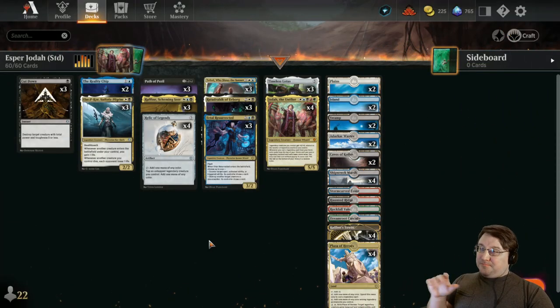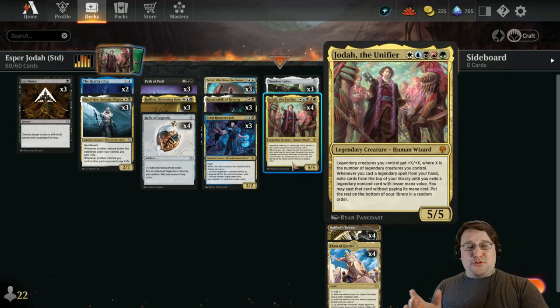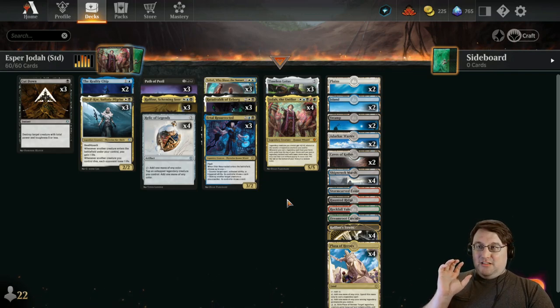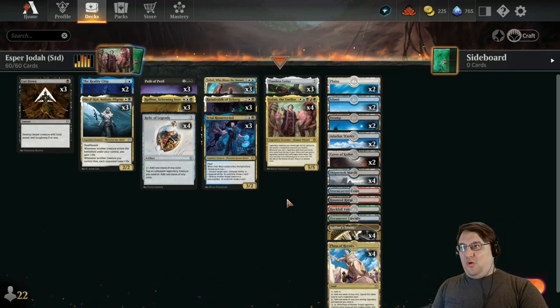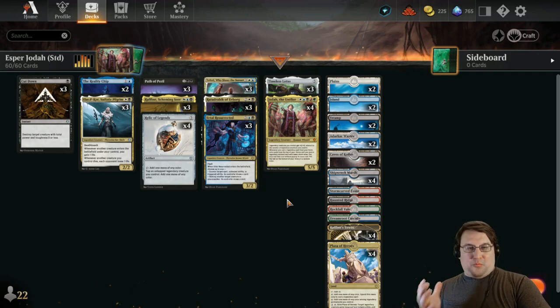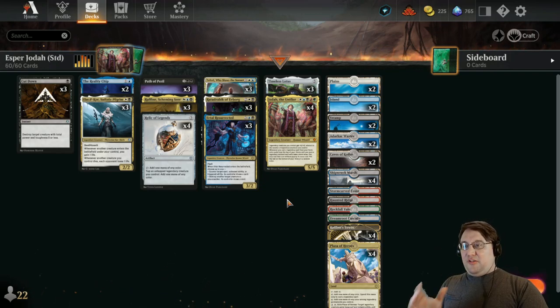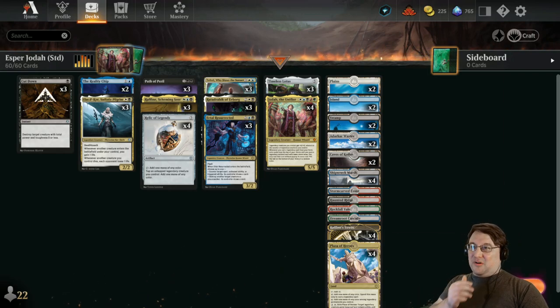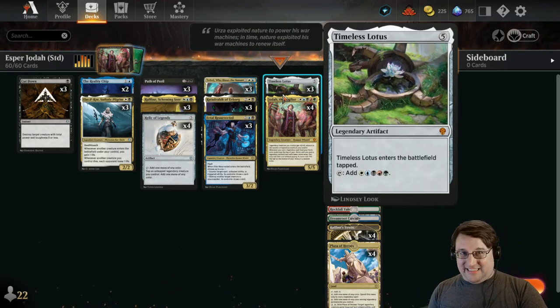Here's the deck. We've got a couple of key pieces. Naturally we have Jodah — four copies, because Jodah is the point. The whole thing is keyed around getting Jodah online. We also need a ton of mana available, which is very important. So of course we have Timeless Lotus in here.